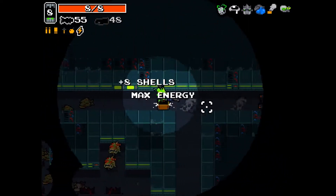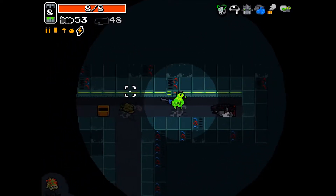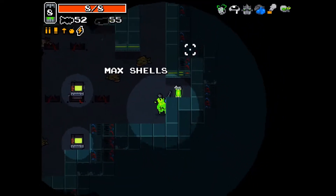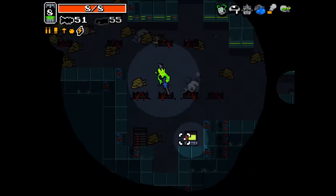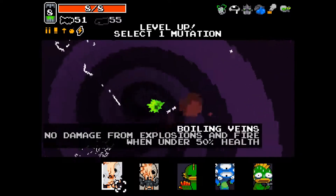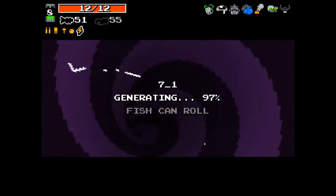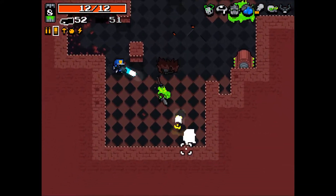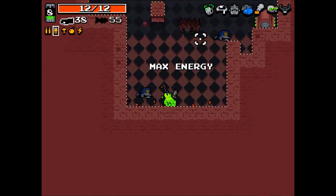The deal with Lightning Rifles is that they are really powerful — they can arc to another enemy, but they can also hit nothing. So yeah. Rhino Skin it is — we have a really tanky build at the moment. That's fine, we are still alive.